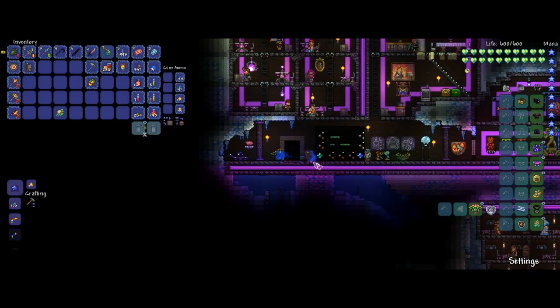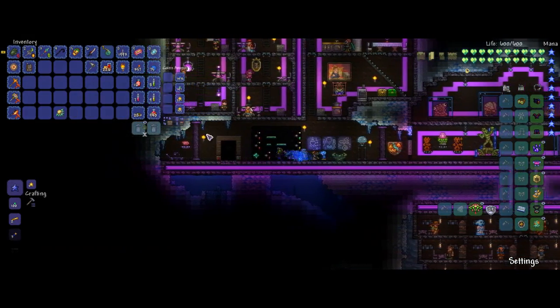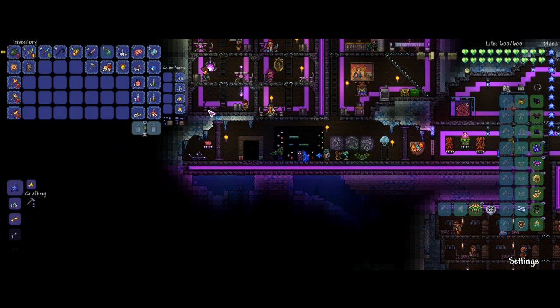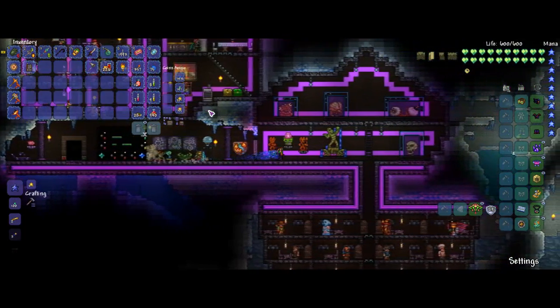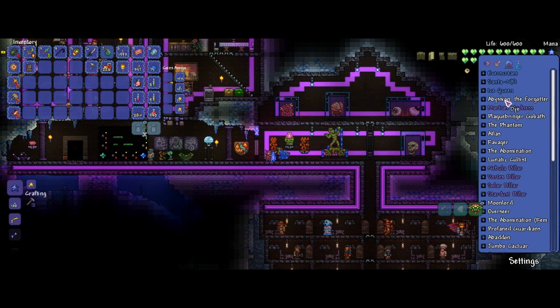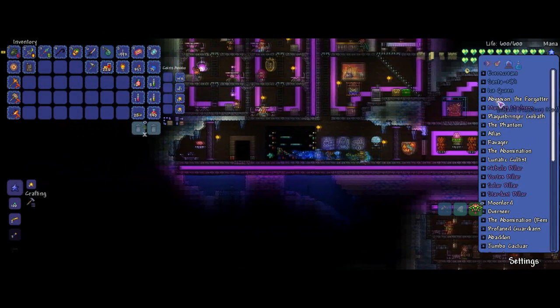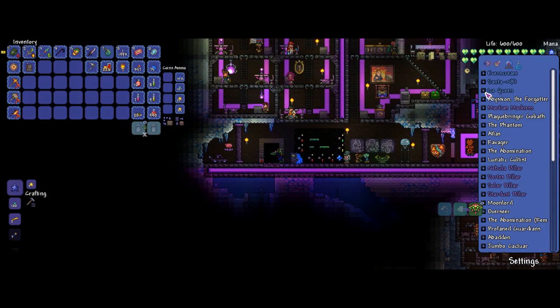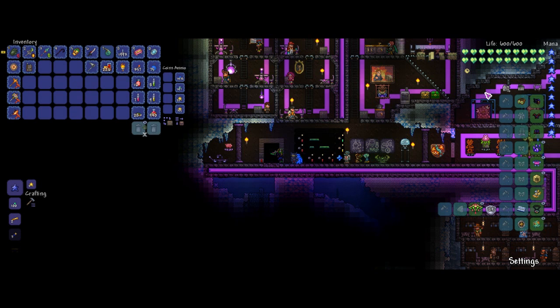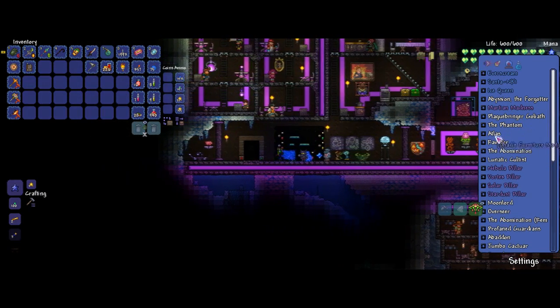I'm getting rid of this sword, plain and simple. I remember what that sign is — we're gonna fight a boss, obviously. This isn't gonna be the big event episode yet. We'll probably fight Plague Bringer, or actually let's do Atlas and the Ravager. Those two seem interesting. Plague Bringer is definitely harder than Atlas and the Ravager — well, actually the Ravager is kind of hard.